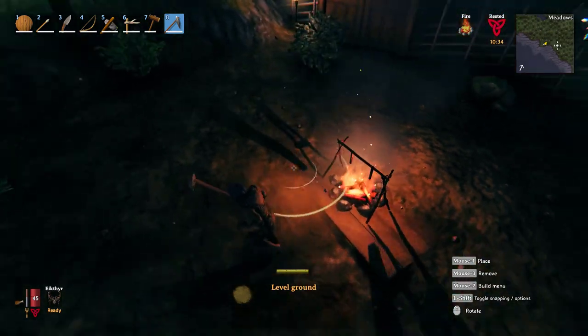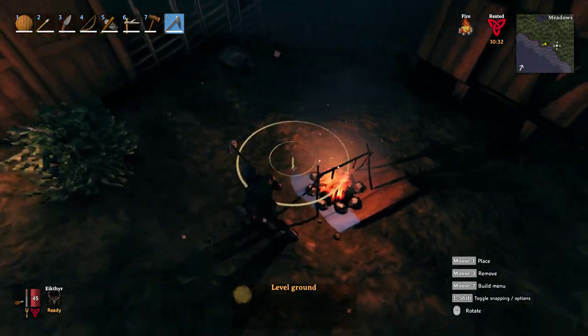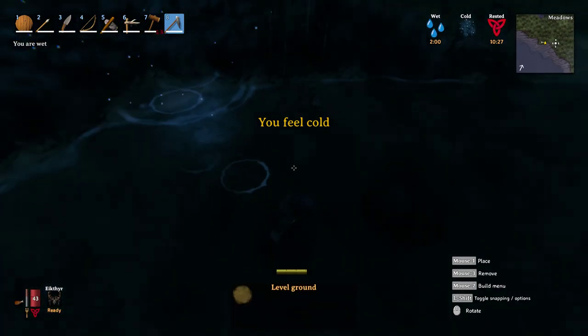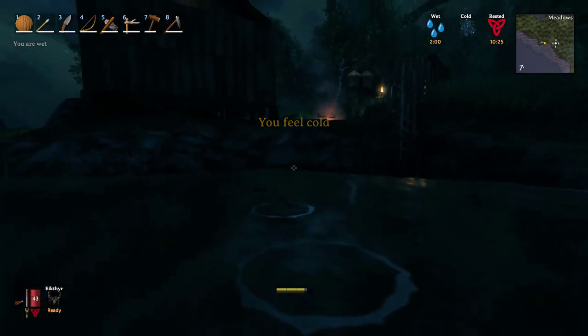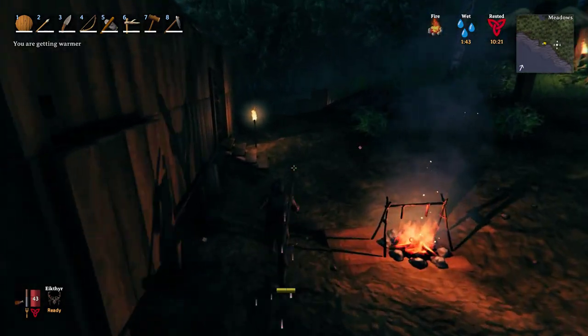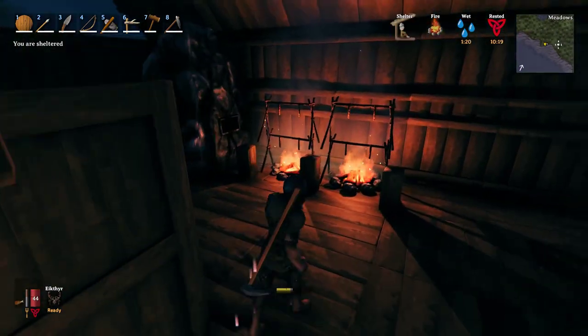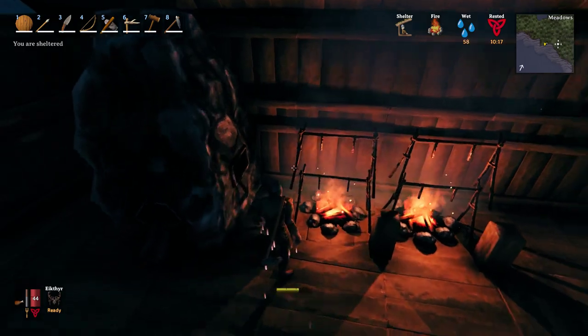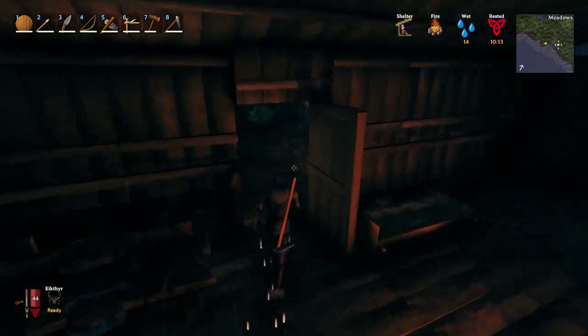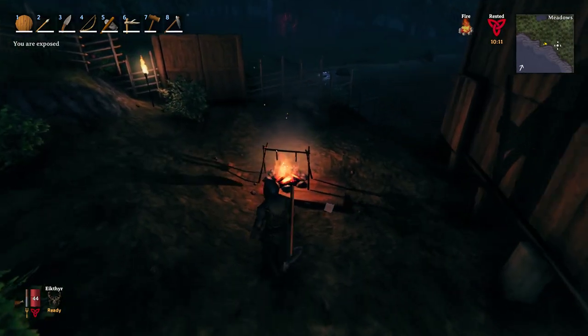If the ground is still sticking up and covering part of your board, just stand on the board — when you level it, it goes based on where you're standing — and level it down. That's all you need to do. I also have these little pillars here just to keep me from walking into the fire, as a visual reminder.